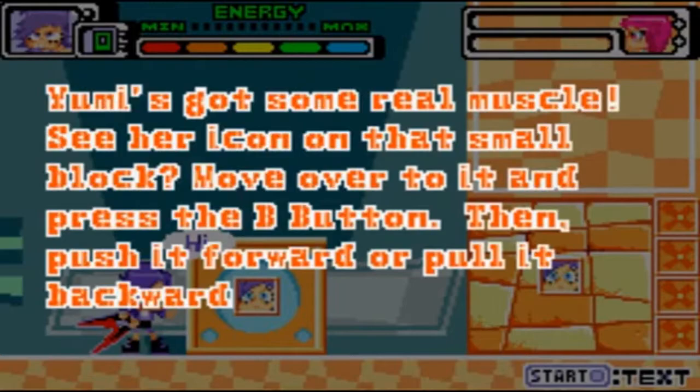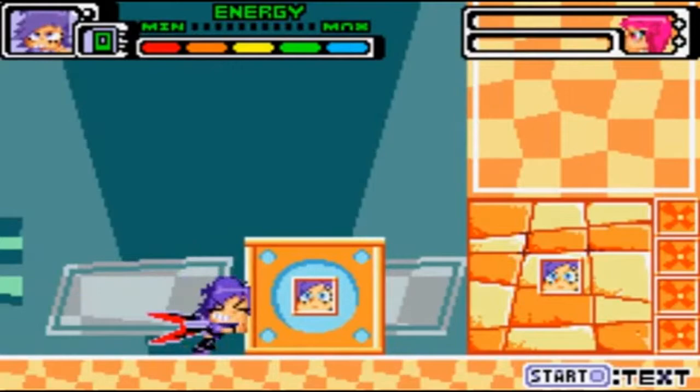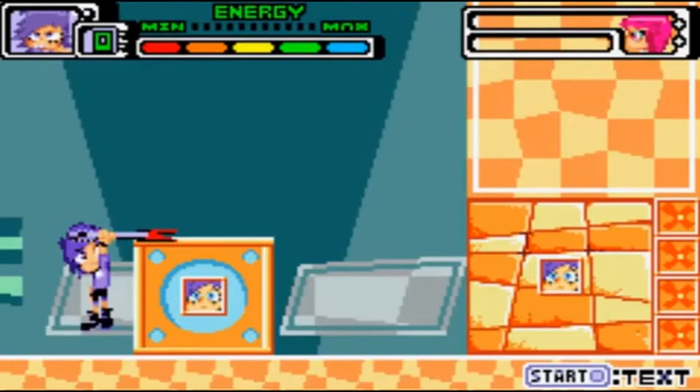Blocks. Why'd it have to be blocks? Yumi's got some real muscle. See her icon on that small block? Move her to it and press the B button, then push it forward or pull it backwards. Big block in your way? Let Yumi smash it a bit — press the R button to do a rocket guitar smash. You can press and hold the B button to push this block around or pull it. Yumi, you have some skills.